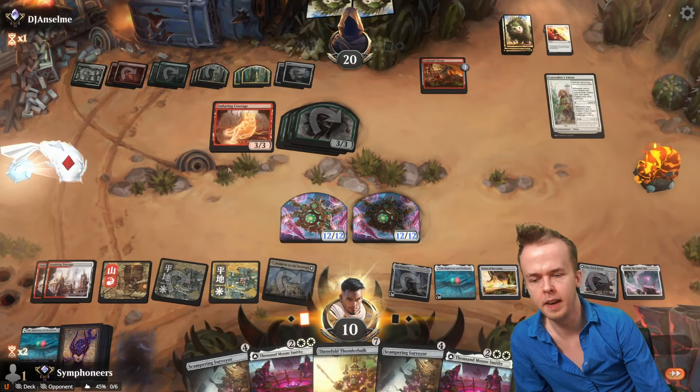Decline again — Elegant Parlor. We should be okay, big emphasis on 'should.' We'll legend-rule the Thousand Moon Smithy and get another Barracks of the Thousands token. I don't know if they have instant-speed plays, so we're going to be diligent in using all the resources we have. Haste 29/27s are cool and good. Enduring Courage gives haste to the Scampering Surveyor — we grab a plains. The board is in fact lethal. Good games to the opponent.